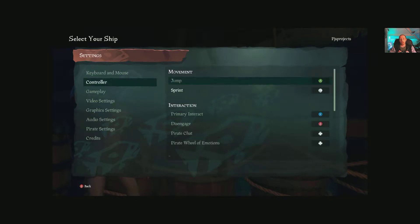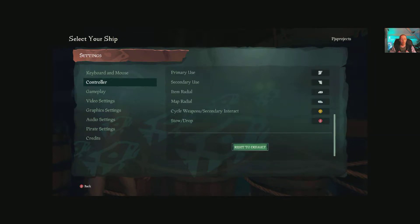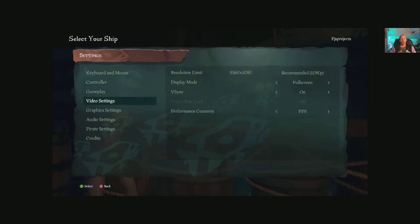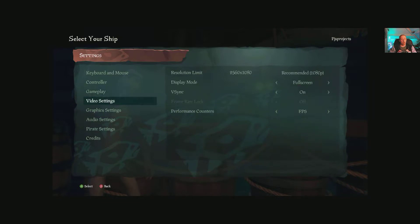For the controller there's your controller layout - again completely redefine everything should you wish to, although to be fair the standard controller layout works perfectly well. Under gameplay we have the hood on and off, invert your axes, mouse sensitivity, controller sensitivity, vibration intensity, and field of view which is nice to be able to tweak.